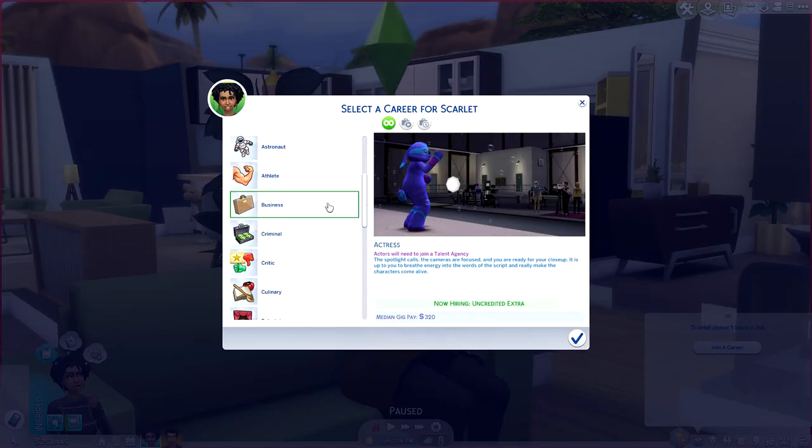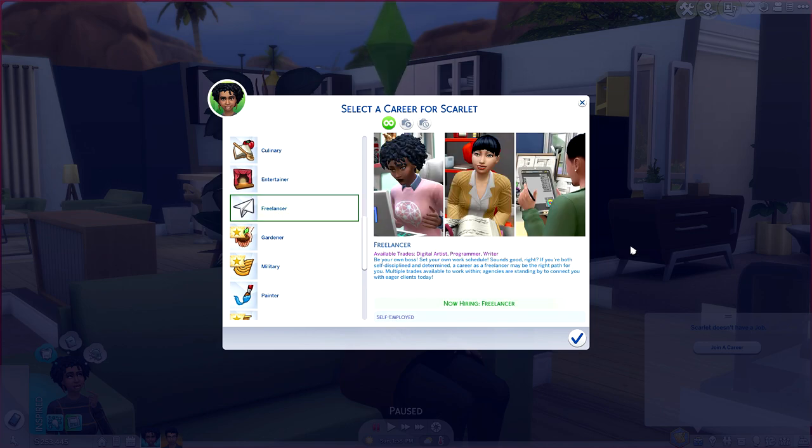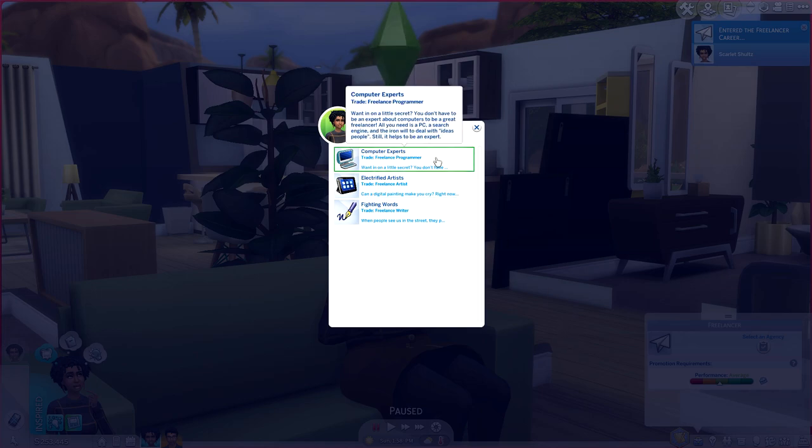I already have so many ideas for this career. For Scarlet, I'm going to show you what it looks like to join. You can hit your phone or obviously hit 'join a career' — this still works, it's just the newer options from the patch that aren't working because of the UI Cheats mod. She's going to select a career and it shows up under Entertainer with a little paper plane icon. Here it is: Freelancer, with available trades of Digital Artist, Programmer, and Writer.